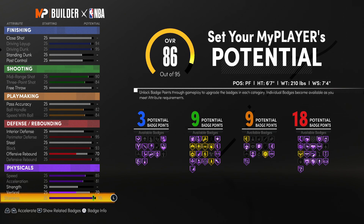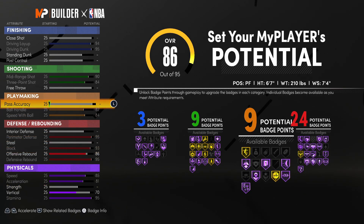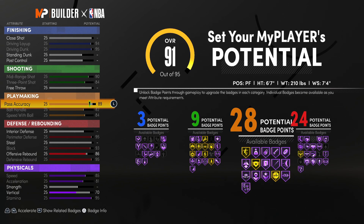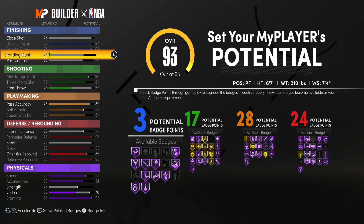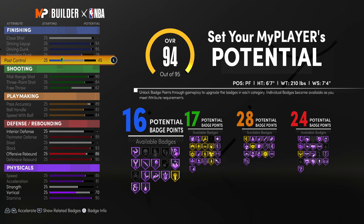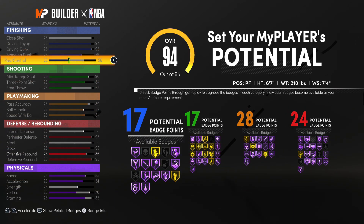After getting the obvious things out of the way, I'll scroll up to defensive rebound and max out offensive rebound — actually dropping it to 86 to have exactly 24 defensive rebounding badges. Going up to playmaking, we'll bump pass accuracy up to exactly 89 so we can have 28 playmaking badges. Playmaking badges are extremely important on this build, especially since we're kind of a point forward. For shooting we'll upgrade free throw to 63 to have 17 total shooting badges, which is more than enough to shoot consistently. With remaining attributes we'll max out standing dunk and bump post control to 46. Dropping stamina to 85 and throwing those ratings onto post control at 56 gets us our 17th finishing badge.